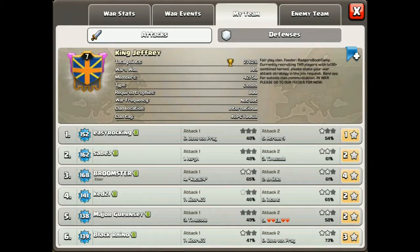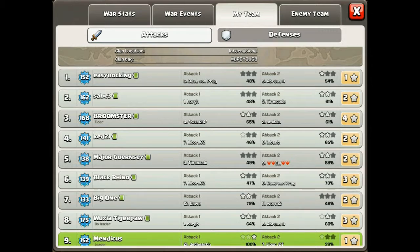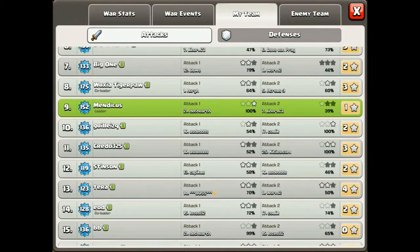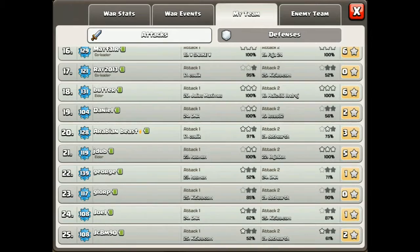Looking at our guys, very few people actually had 2 good attacks. Easy Rocking got 1 star from 2 attacks. Saib got a 1 and a 2-star - the 2-star was good but he failed his first one. Broomster got 2 two-stars. Ked failed one, Major Gernsey failed one, Wooksia got 2 two-stars, I failed one. Guillermo did well and got a Town Hall 9 as well. So most of our TH10s failed at least 1 attack. The TH9s did 3-star 7 of the 11 bases - J-Dub got 2 three-stars, Butter 2 three-stars, Mayfair 2 three-stars. Either 7 or 8 members didn't get a 3-star at all - that needs to be better.